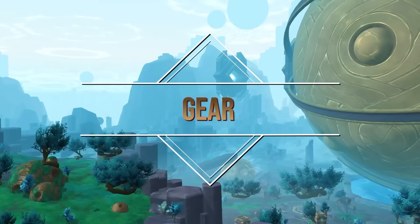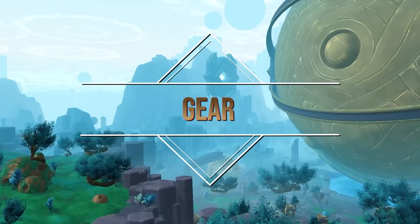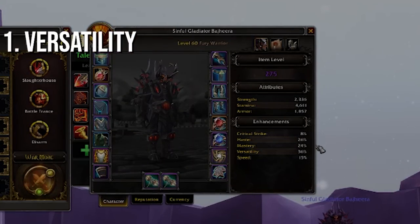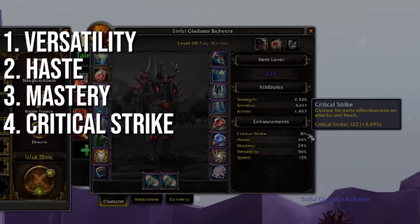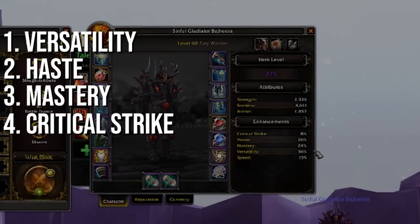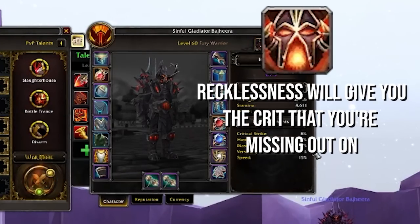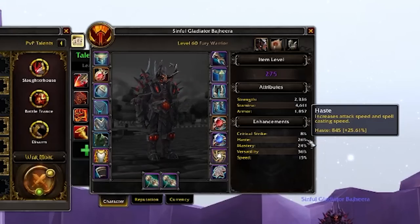Now in terms of gear for Fury Warriors, your stats are generally going to be — first, versatility should be your main focus, followed by haste, followed by mastery, then followed by crit. You could have a little more crit if you wanted to. The reason for this is because you're proccing Recklessness so much, giving you a 20% increased chance to crit. So stacking a lot of crit stat probably isn't quite as worth as haste, which is going to allow you to generate more rage, use more Rampages, be enraged more often, and Mortal Strike the enemy team more often. Haste is a really valuable stat.